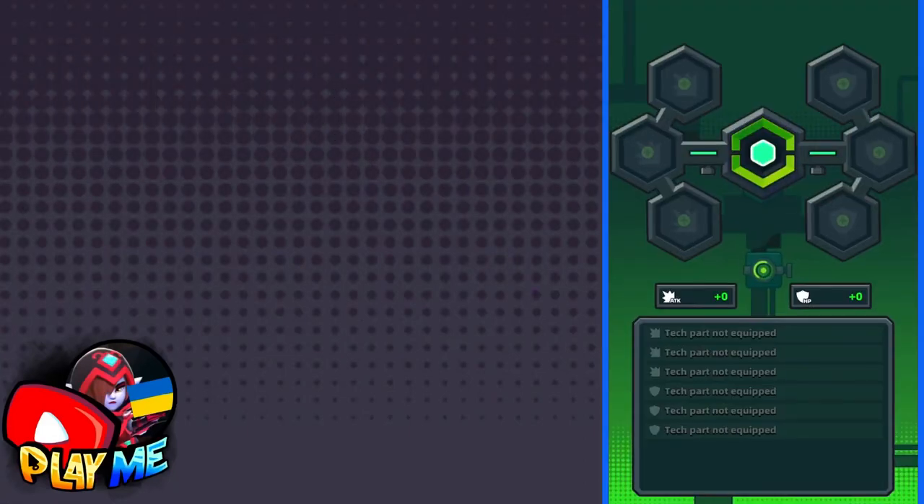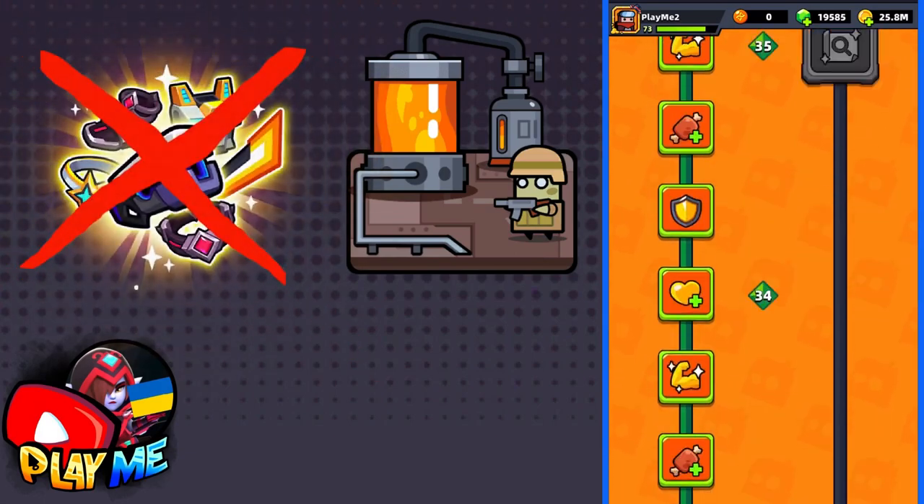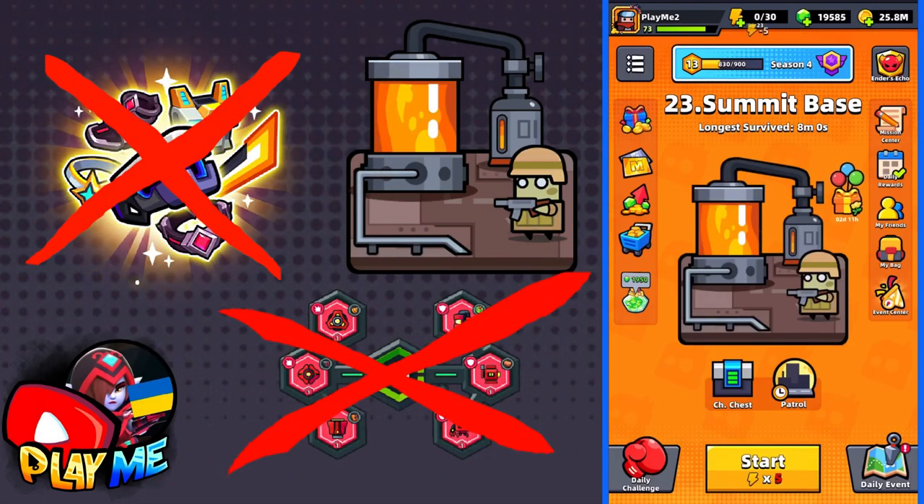Hello guys! In this video, I will help you to pass Chapter 23, as always, without S-Equipments, Tech Parts, and with Low Attack.